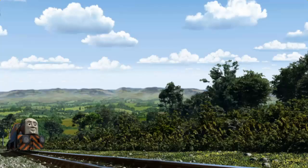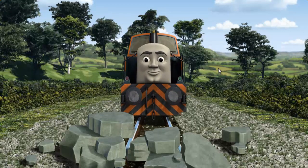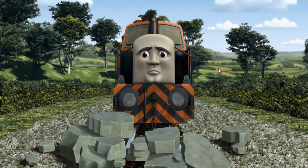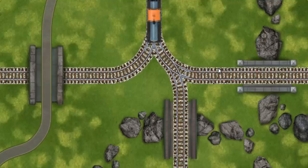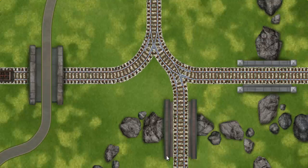Den set out for Farmer Trotter's farm. Suddenly, the tracks were blocked. Den had to stop — he needed to go a different way. Help Den find the track that goes under the bridge. All clear!